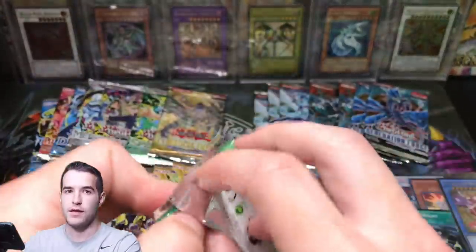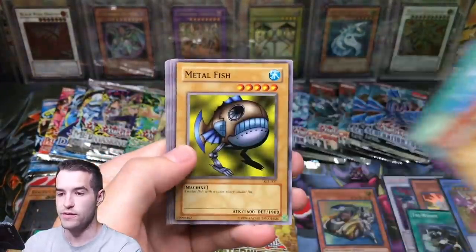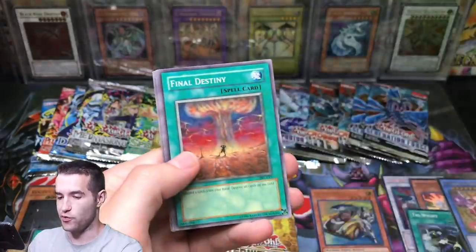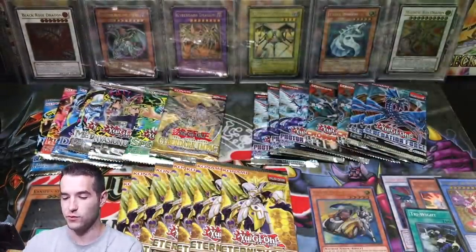Another Spell Ruler — let's get it, Relinquished. Red Archery Girl, Kotodama, Imakuri, Metalfish, Heozenru, Final Destiny, Firecracken, Taylor the Fickle, and Performance of the Sword.